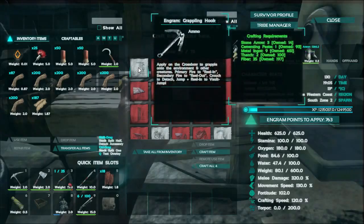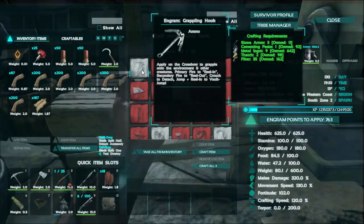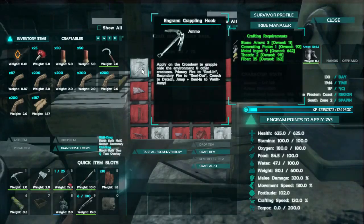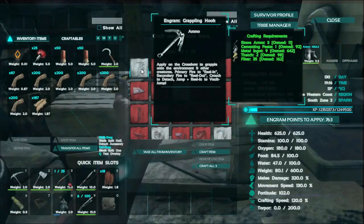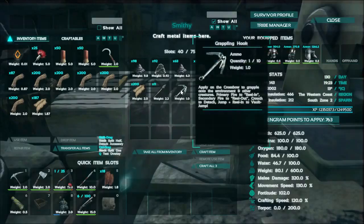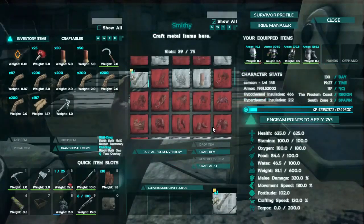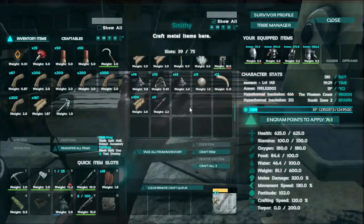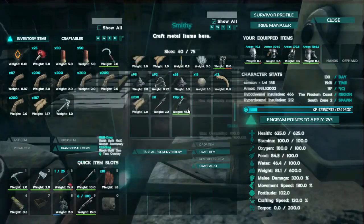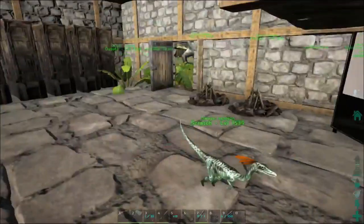We are back and ready to make the grappling hook. It looks like this is an attachment you add on to the crossbow. Let's read what it says: apply to the crossbow to grapple onto environment and other creatures. Primary fire to reel in, secondary fire to reel out, crouch to detach, jump plus reel in to vault jump. So that's kind of complicated. I don't even have a crossbow — we've been using rifles. We'll just craft a default crossbow. I drag the attachment on — and it's still in my inventory, I'm not sure if that's intended.